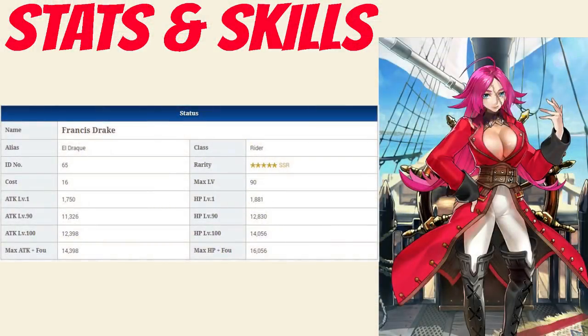Drake has a max HP of 12,830, which ties for the lowest among all 5-star Riders, and is on the very low end of all 5-star Servants in general, with even a few 4-stars beating her out. Fortunately, her attack stat is slightly better, with a max attack of 11,326, placing her just slightly below average among all 5-star Riders and 5-stars in general.